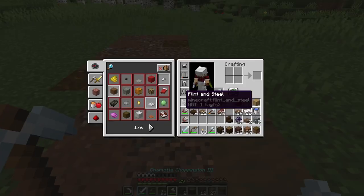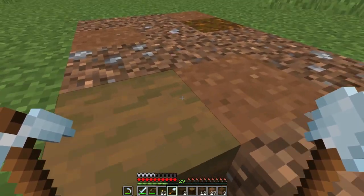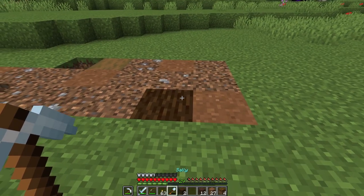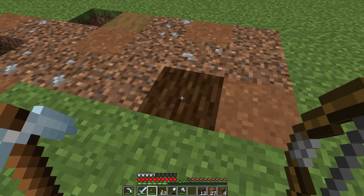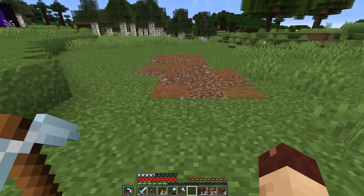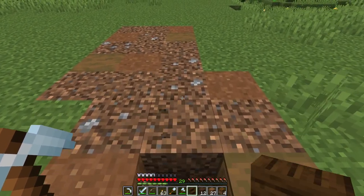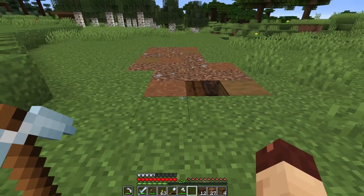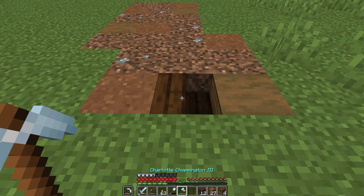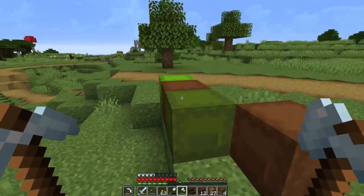Stripped spruce does make the podzol stand out a little bit, so maybe we'll dial back the podzol — we could use it in specific cases like near a swamp or something. Let's try more spruce logs. I'm liking that. Dark oak is really dark, but not bad. I wonder if spruce stairs would look good, because the shadow would make them look darker.